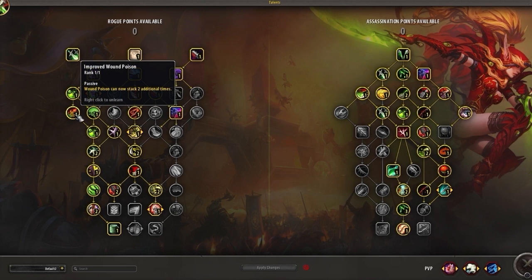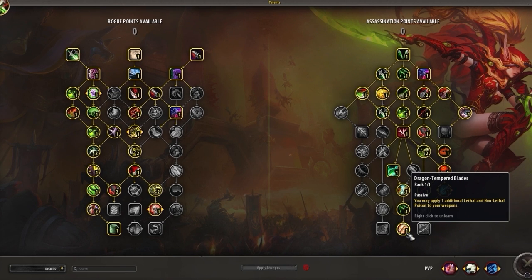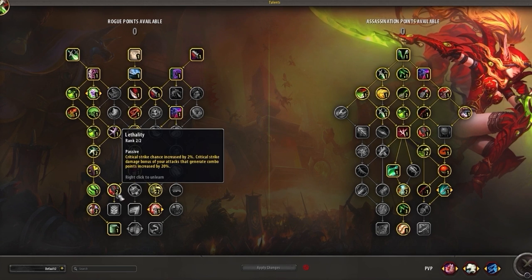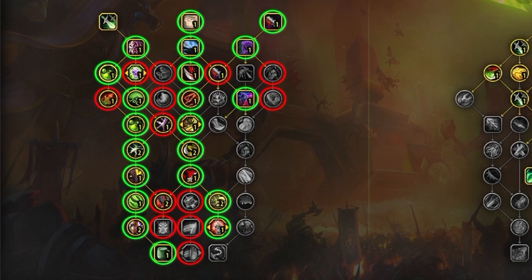We've selected both Improved Wound Poison and Numbing Poison as optional despite using them in our core build. This is because we'll be playing with Dragon Tempered Blades on the Rogue Tree, allowing us to apply 4 poisons. If you wanted to play with Kingsbane, or prefer more damage over the additional Healing Reduction, you could drop these talents. You could also play with Echoing Reprimand and Resounding Clarity for a more burst-focused build, but that would require dropping sustained damage talents like Lethality. There are also additional tank talents like Recuperator you can budget points into, but that likely comes with some damage loss. Finally, towards the middle of the tree, you can safely drop Dead Nerves against any team that lacks a physical DPS.